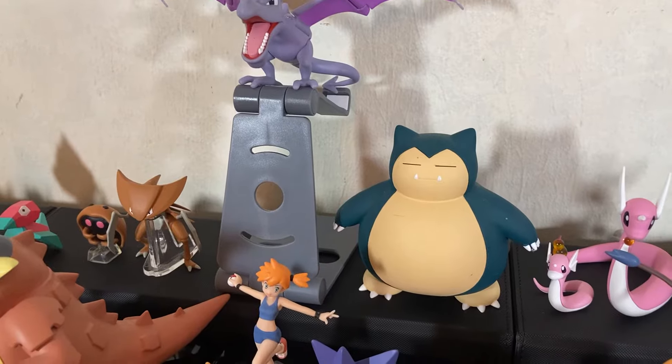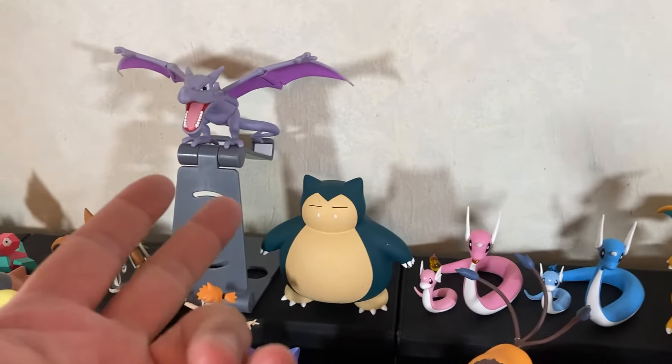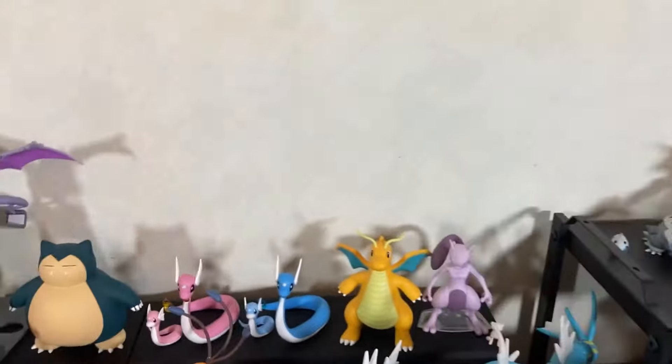We have Snorlax. Same thing with the legendary birds — we don't have Articuno, Zapdos, and Moltres, but they're huge, they're gigantic. And don't get me started on Lugia — Lugia is huge.